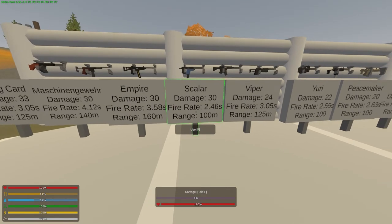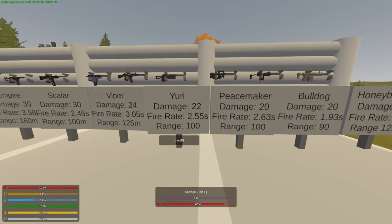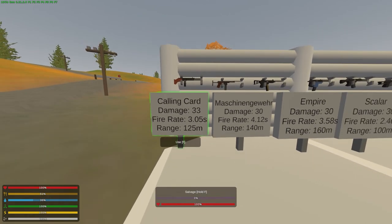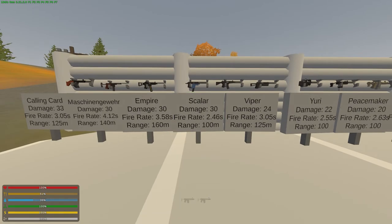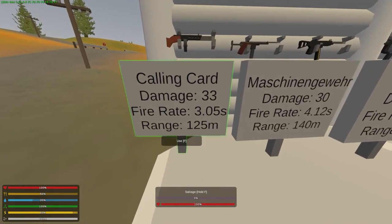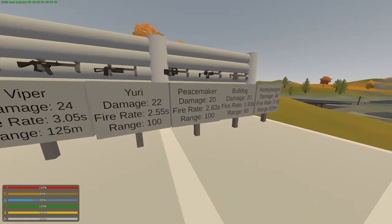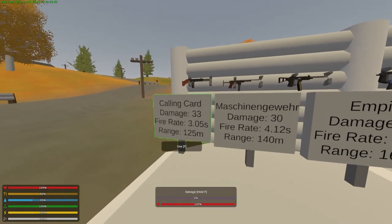After the Honey Badger, I'd say the Scalar is number two — low range but good damage and a very fast fire rate, with tight recoil. Then number three is the Calling Card, which has 33 damage, a fire rate of 3.05 seconds faster than the Honey Badger, and 125-meter range. The only exceptions in range above these are the Empire and the Minimi. So that's our top three.